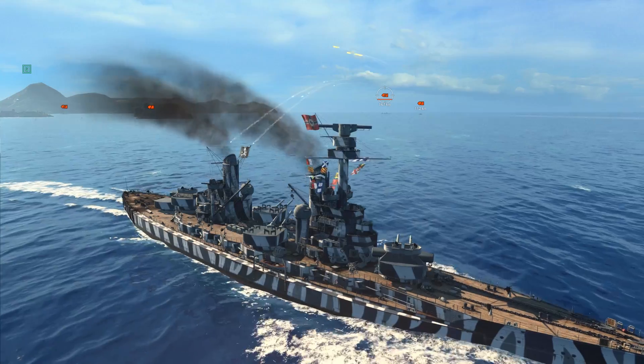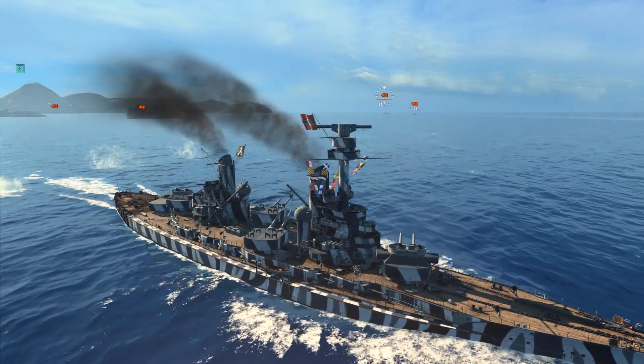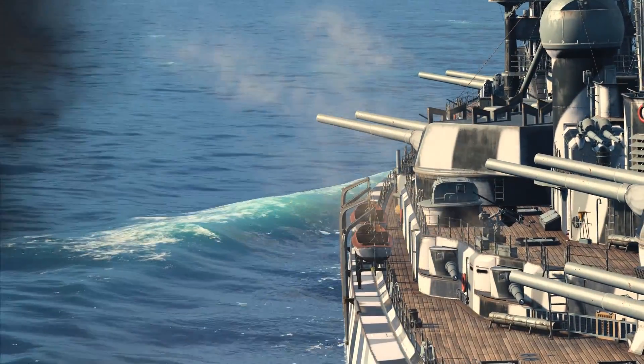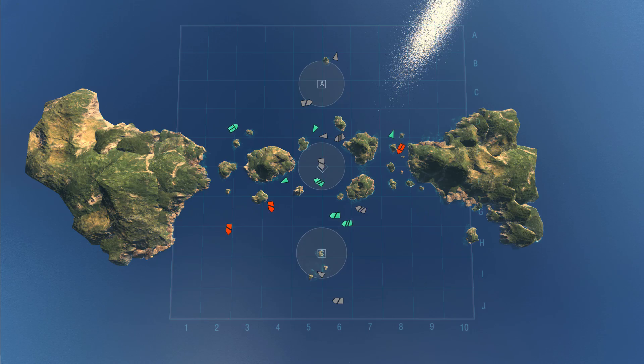After that, act according to the battle situation — either fall back a little, or if you see the enemy is wavering, push forward. When the opposing ships in your sector are forced back or destroyed, move to the map's center and wipe out the remaining ships.